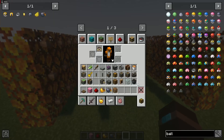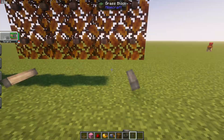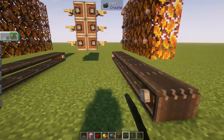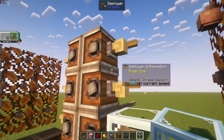There we go — this is the basic machine. Now for the collection system: it will not go into the deployers, I tested that, which is why I designed this thing. We'll put glass on the ends of these just so it catches all of the apricorns.